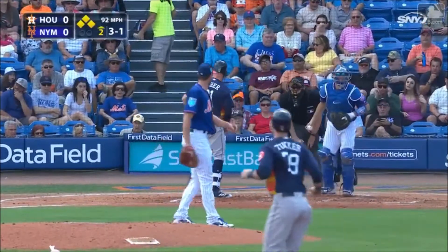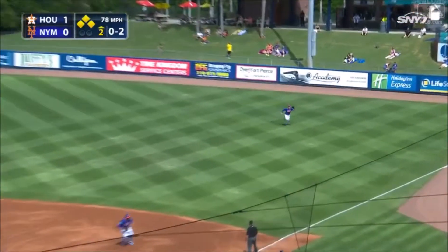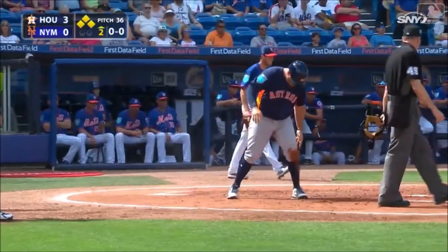3-1 and that's ball four, and that'll force in a run. The curveball looped into shallow right field and that's going to fall for a base hit. Tucker's in to score, White right behind him, the throw by Borenstein is cut off.